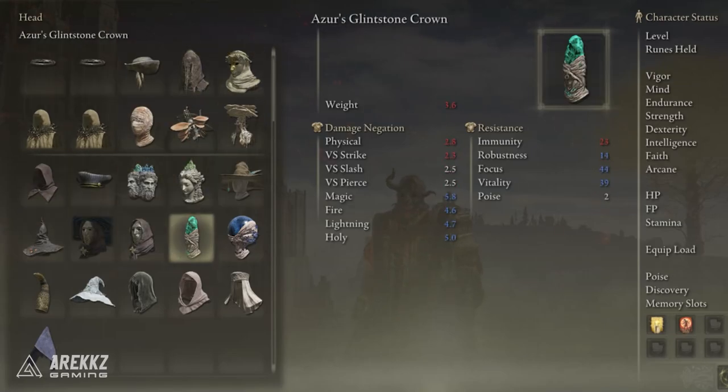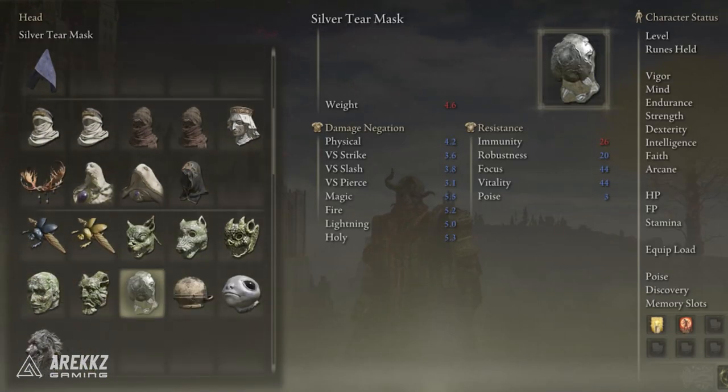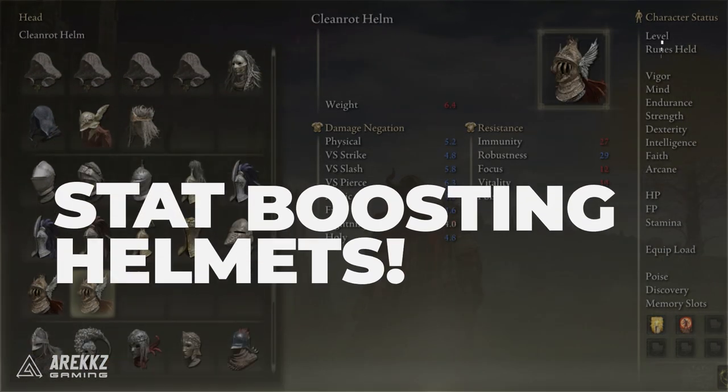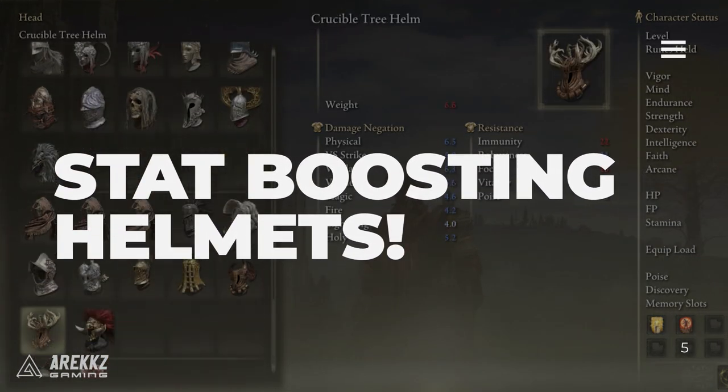There are a lot of helmets in Elden Ring that give you passive or stat boosting effects. We've rounded up what we think are the best ones for boosting your stats so you can improve your character.